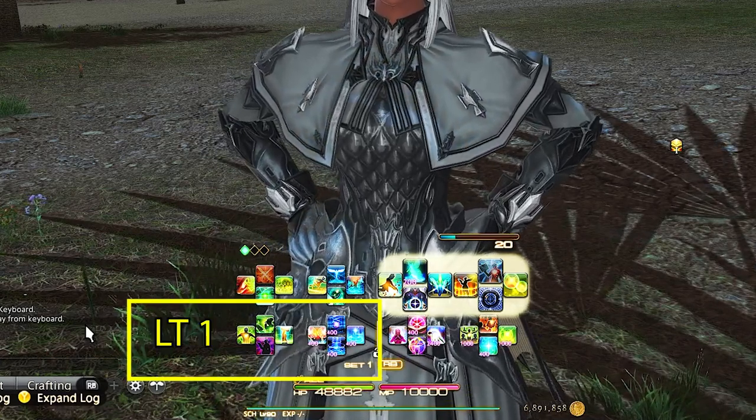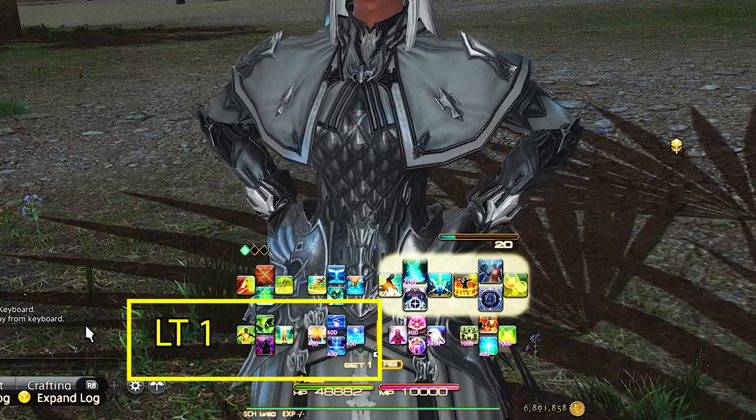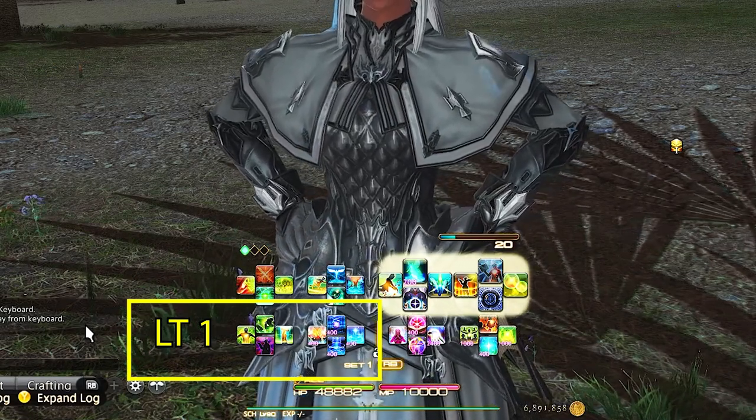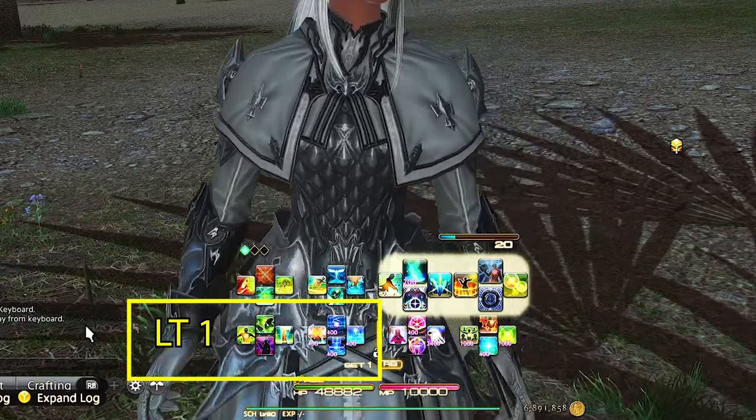Left Trigger 1 is our damage and healing GCDs. We have Art of War, Assize, our damage over time Biolysis, and Broil. These are here for every single healer so making the switch between them is that much easier.